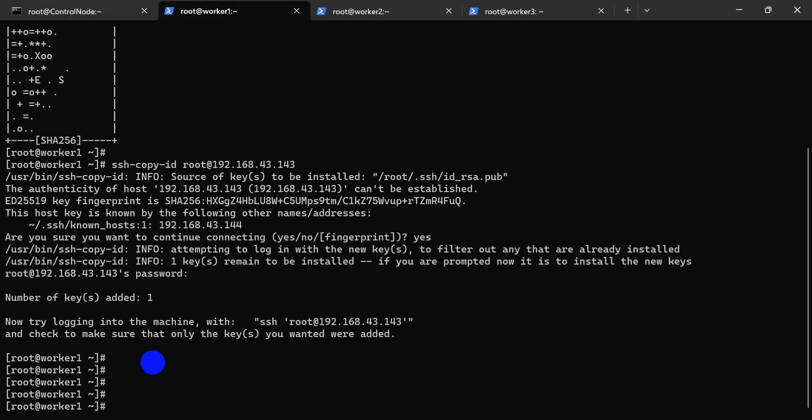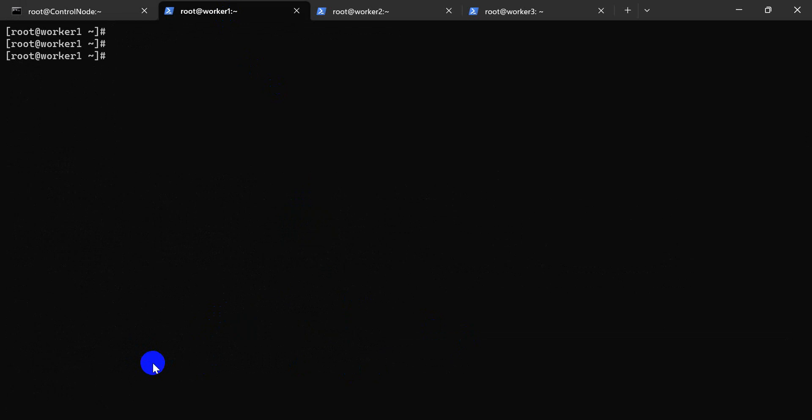And now again: SSH, copy-id, load, worker1. The command is run again to confirm the fix.